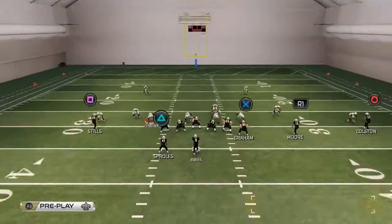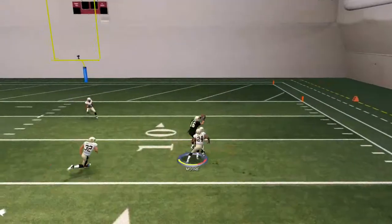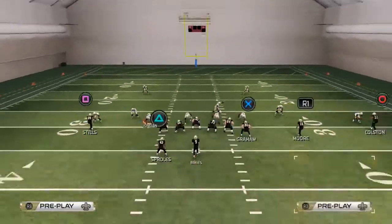And then real quickly, I just want to show you a couple of other progressions. This R1 route against the cover three — pass lead down to the inside — you can make a user catch opportunity there as well.